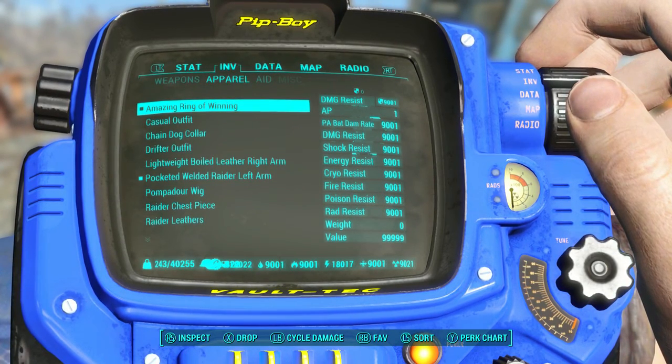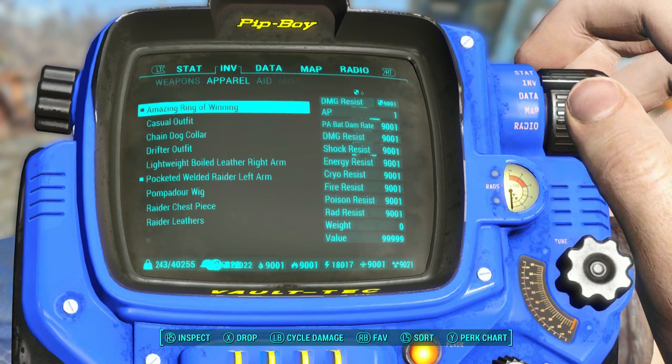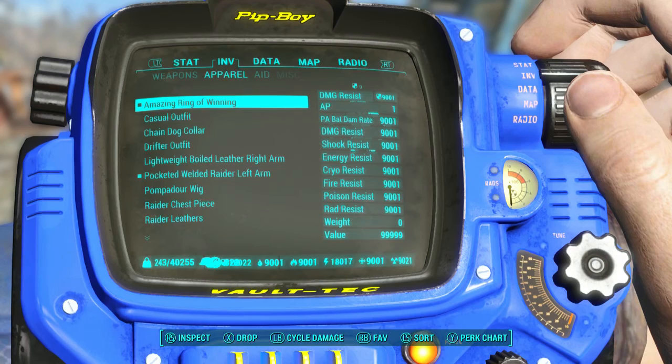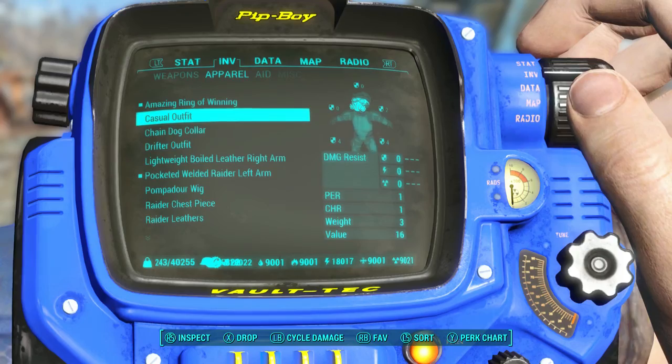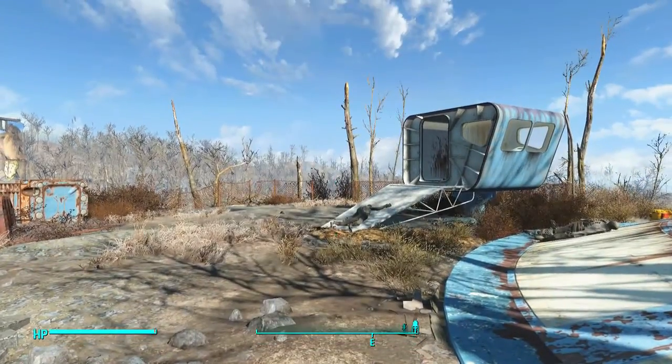One of the cheat mods in this game is the Amazing Ring of Winning. I found you carry no weight — if you look at my bottom left I have 40,000 pounds I can hold. You have the highest resistance to everything. It's literally the best thing you can have in the game no matter what you're wearing.